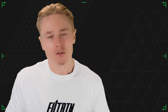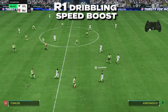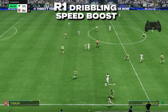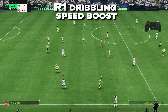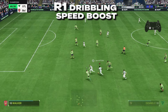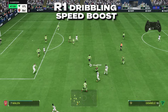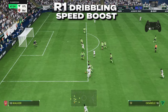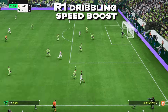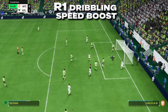Secondly, we have R1 dribbling. This is so effective because we can use spaces and gaps to our advantage to burst into them, while at the same time keeping the ball in close and tight to ensure we have control. As we know, when we sprint the touch is way too large and this causes us to lose the ball in EA FC. With R1 dribbling we have a lot more control.